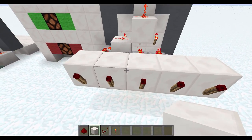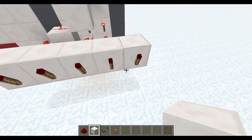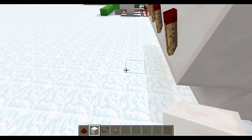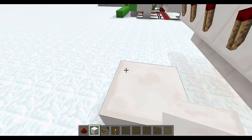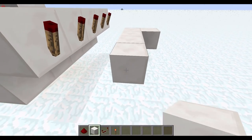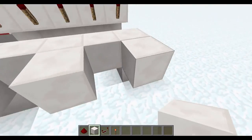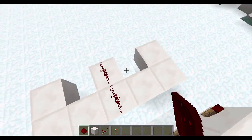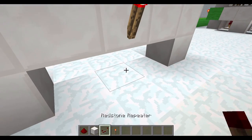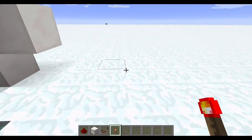If you want a different combination, you can just move these repeaters around and it won't be the same three buttons. To build the RS Nor-latch, make sure there is one block gap between your top and bottom block, then place two blocks up and one over. Connect all the blocks along, and on the three you want for your combination, make a little L-shape with a gap. On the blocks with L-shapes, place redstone dust and a redstone torch on the face of those blocks. Then put a redstone torch behind there as well.